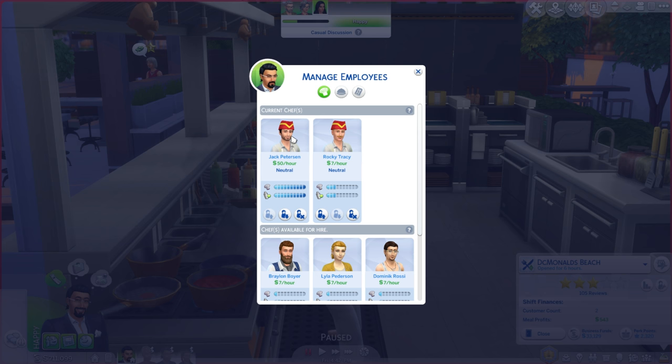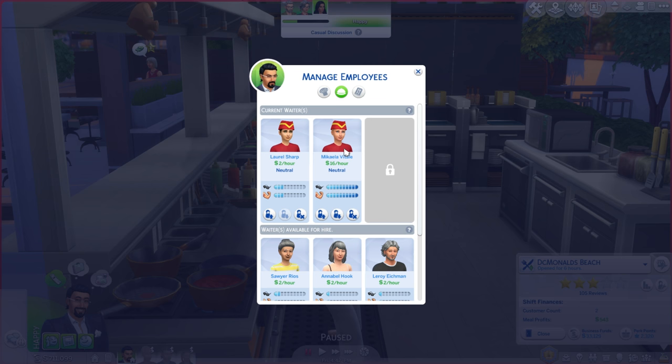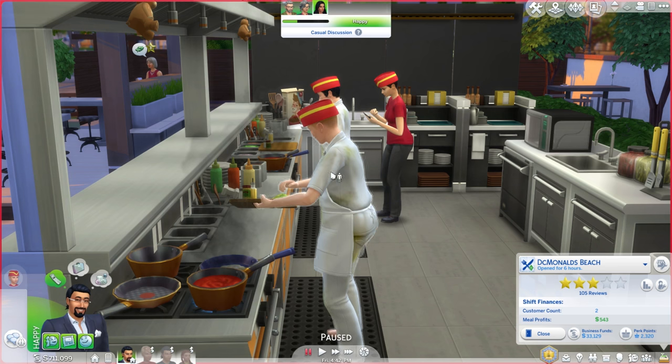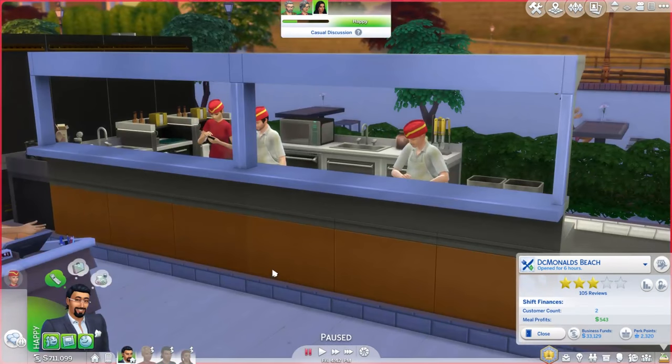We've got one chef, Jack Peterson, who's absolutely killing it — he's like a professional chef — whereas Rocky Tracy kind of sucks. We're going to have to simplify the ingredients until Rocky can cook better meals, because otherwise that's going to bring the whole restaurant down. Our waiters are pretty good: Michaela's better, Laurel will get there so we need to train her up. And Jessica, our host, is fully promoted — nice.